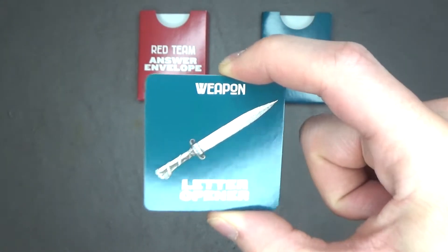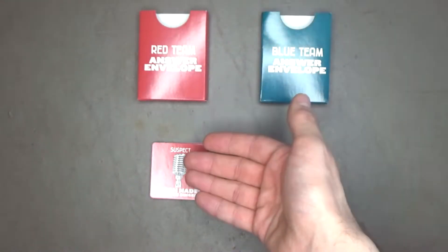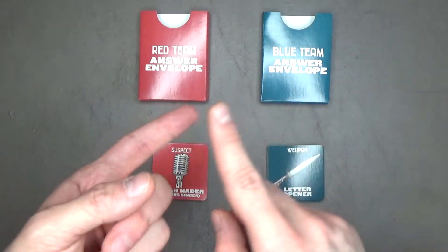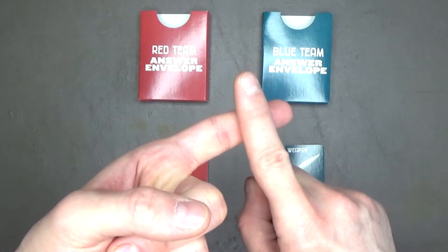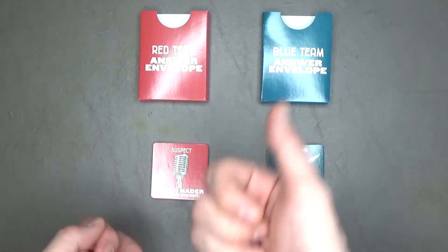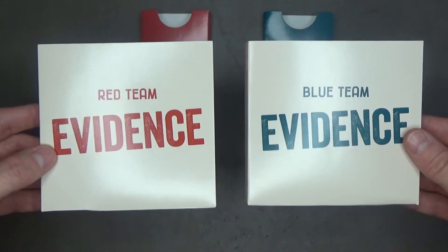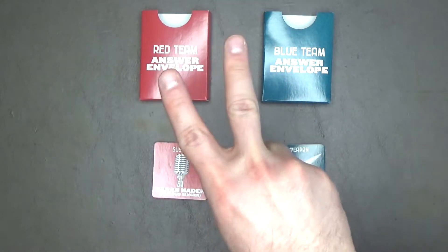Once the red team has hidden all twelve of the blue team's cards, the blue team does the exact same thing for the red team's cards. I recommend each team hide the opposing team's cards in specific locations — for example, the red team hides the blue team's cards in the kitchen and dining room, and the blue team hides the red team's cards upstairs in two bedrooms. That way no team finds their own cards by accident. Once all cards are hidden, each team takes their respective colored evidence folder, and then — three, two, one, go!